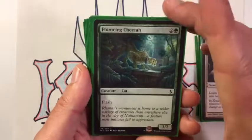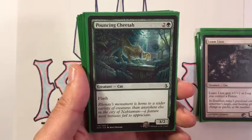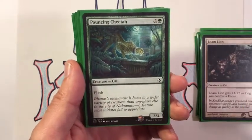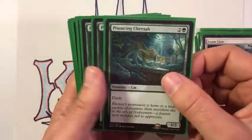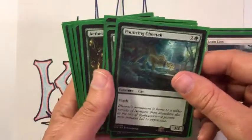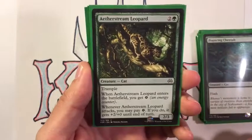Into green, we have Pouncing Cheetah from Amonkhet — three mana for a 3/2 with flash. This is great to play at the end of your opponent's turn, or if your opponent is trying to swing in you can play it in response and declare it as a blocker. It has a lot of utility, so we're running four of these.